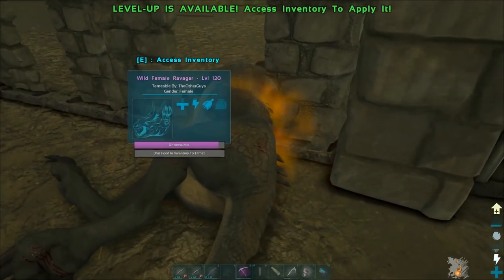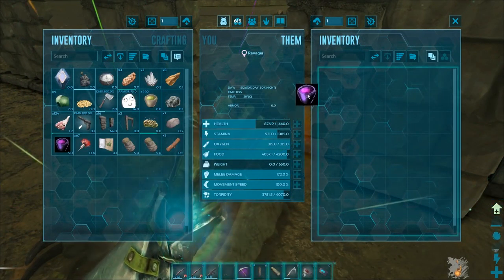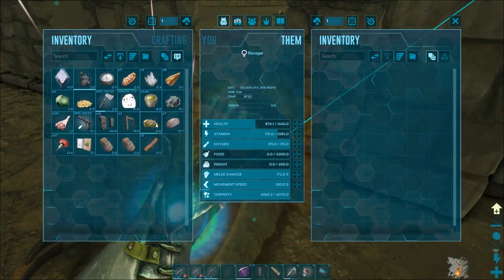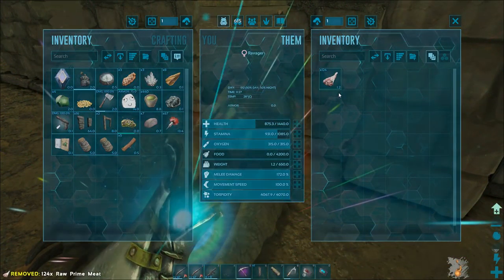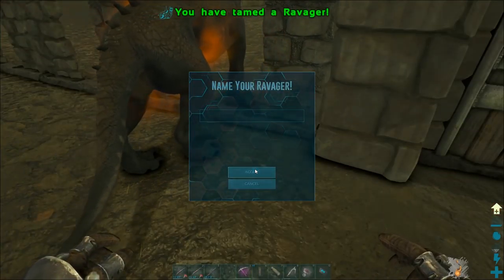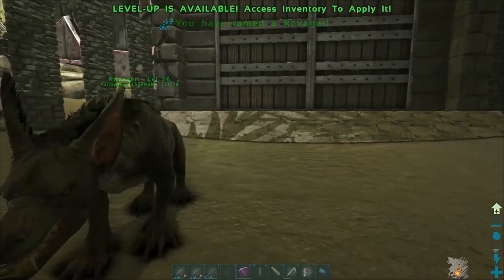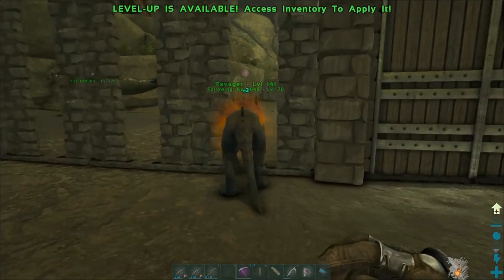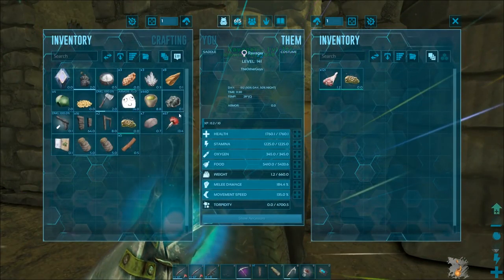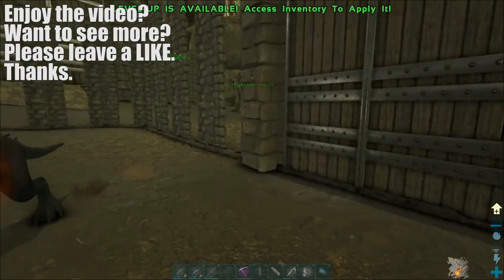That one came out level 66, but it's alright. Now for the level 120 — let's do the tame XL first and then prime meat. Plus 21 levels! I'm not sure if prime meat was the best I had available; I couldn't get mutton. But we do have a level 140 ravager now, which is pretty cool.